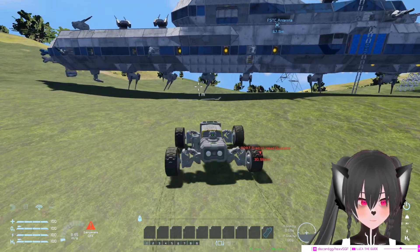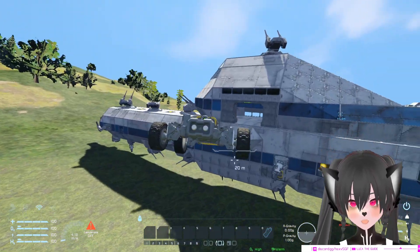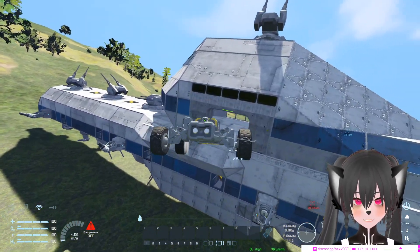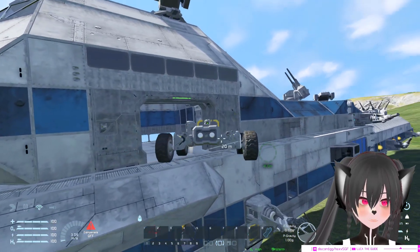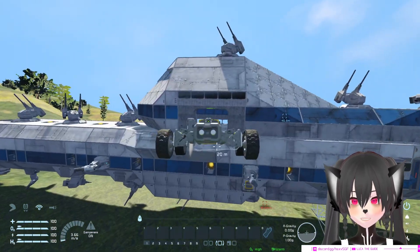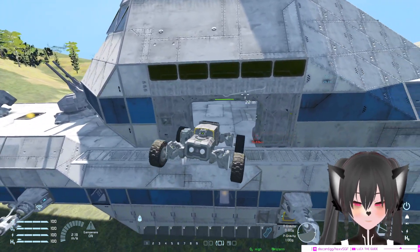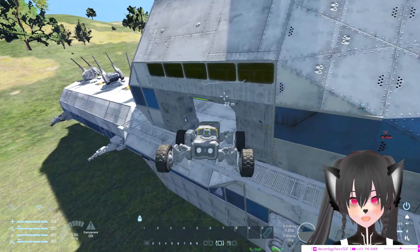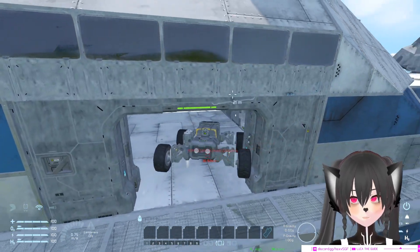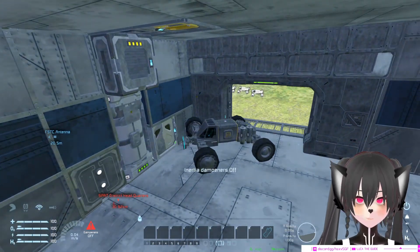The first method is by just putting thrusters on your rover. This will cost you about 15 PCU per thruster and about 15 PCU for the gyroscope, but your rovers will probably already have a gyroscope anyway so it won't matter that much. The good thing about this approach is that you can land the rover on any ship instead of needing each ship to have their own ramp or something.